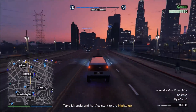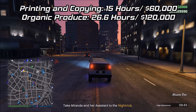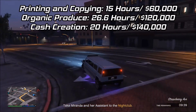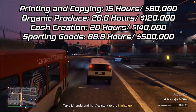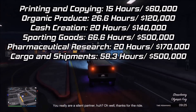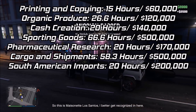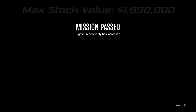Here are the results: Printing and copying takes 15 hours to fill up for a total of $60,000. Organic produce takes 26.6 hours for $120,000. Cash creation takes 20 hours for $140,000. Sporting goods takes 66.6 hours for $500,000. Pharmaceutical research takes 20 hours for $170,000. Cargo and shipments takes 58.3 hours for $500,000. South American Imports takes 20 hours for $200,000. Adding up all categories gives a maximum of $1,690,000 from one sell mission — which is entirely passive, so it's basically just free money as you play the game.